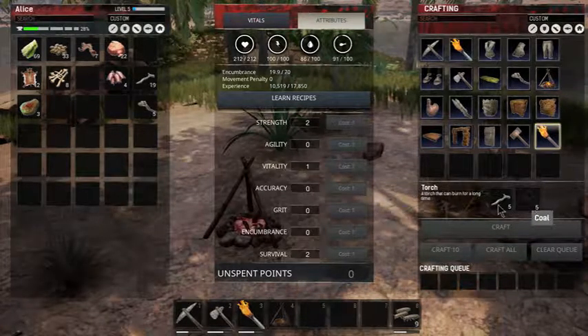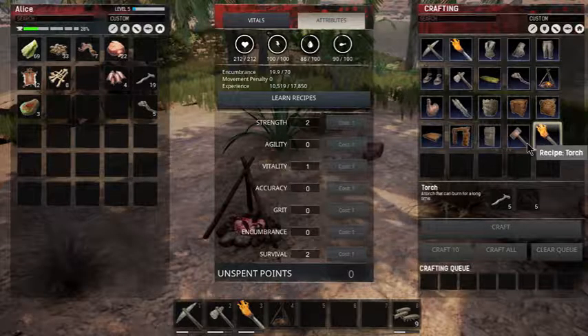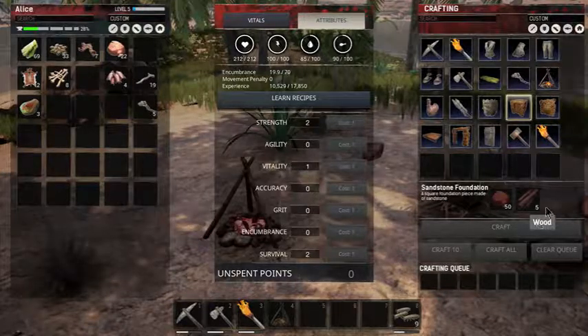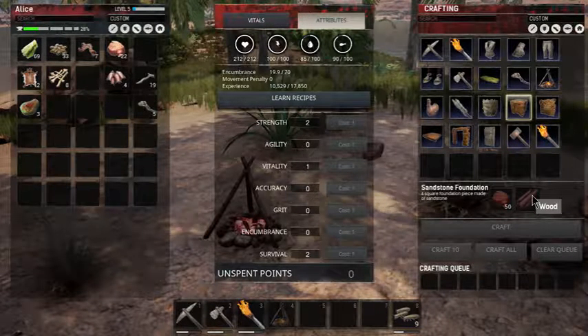We need sticks and coal for the torch. For the building structures we need stone and wood, which is fine - we've been getting wood just by chopping down trees.